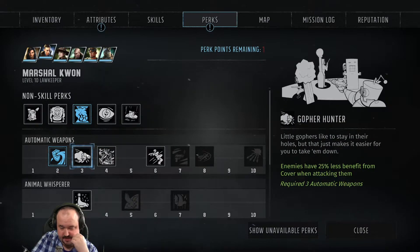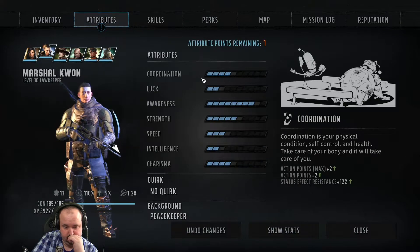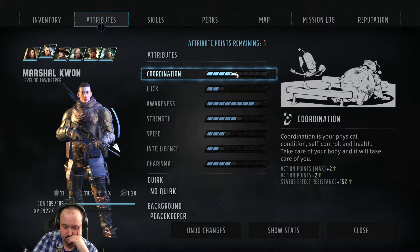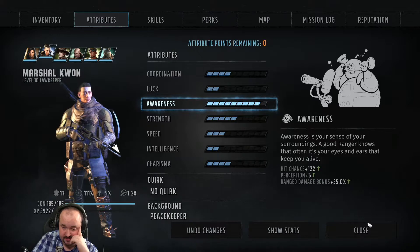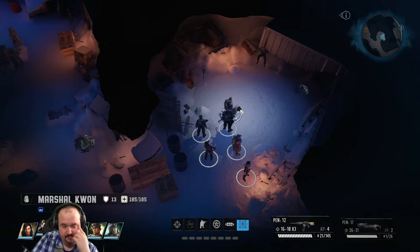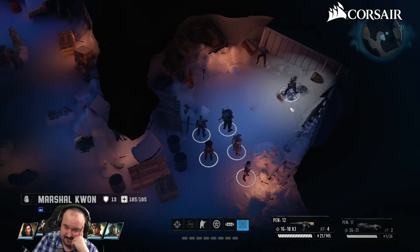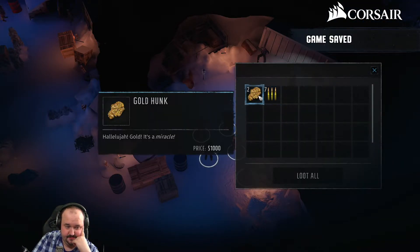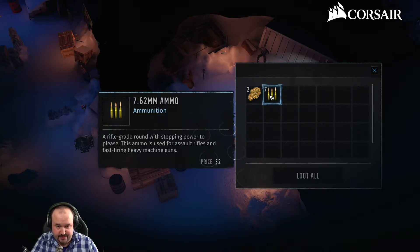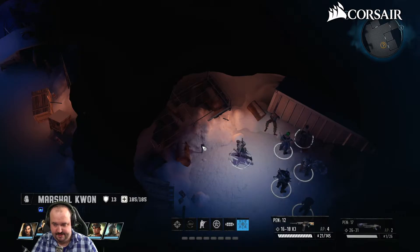Perk choice: gain 50% damage with machine guns while not in cover — we need that for sure. S&G bullets perk: enemies have less effect from cover when you're attacking them — let's do that one. Going awareness so we can hit stuff again. He dropped one icy carapace, a David sensor, and a turret chassis. Two gold hunks worth 2,000 money total. Got some gold nuggets — that perk finally paid off. Another silver coin.